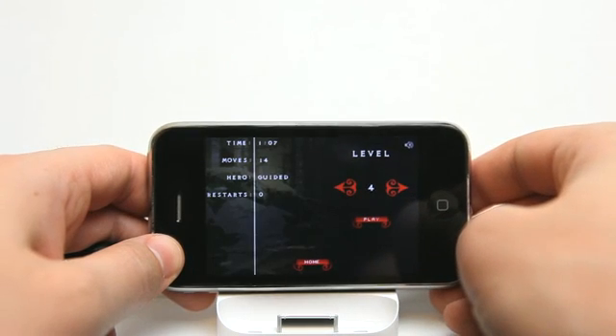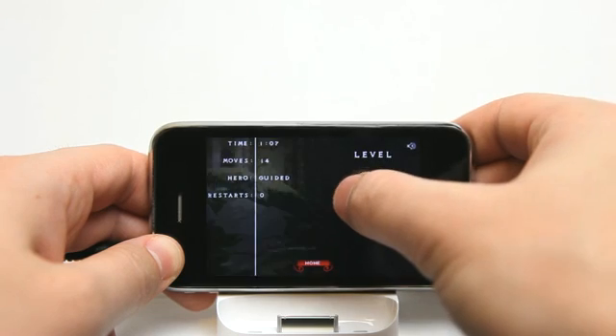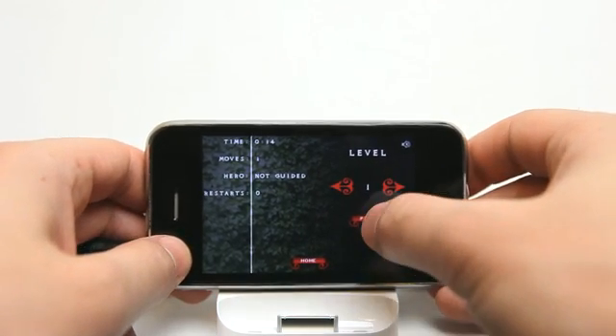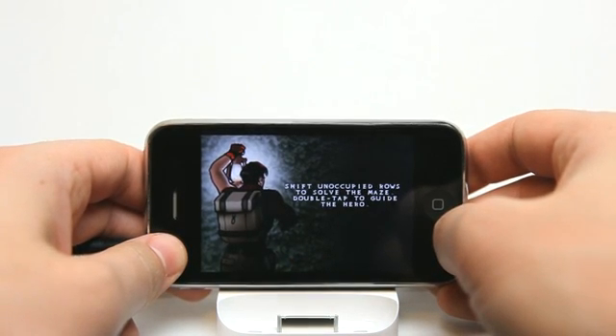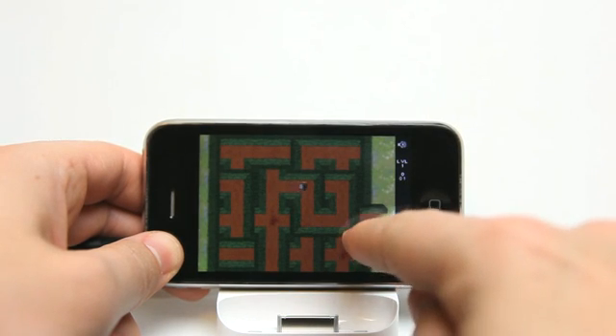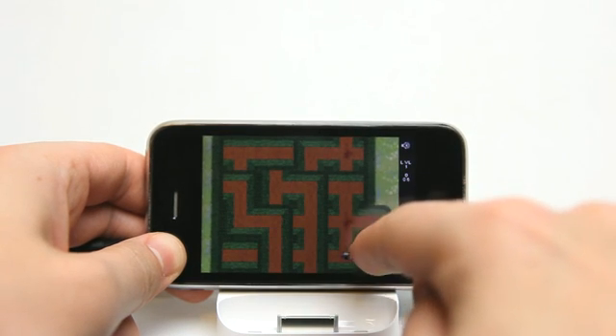There are multiple levels in this game. I have made it to level six, but I'm gonna go back to level one just to kind of show you how things work and the different things that happen in different levels. The object here is to shift these rows and get our little buddy here over to the exit, which you can see is right here.